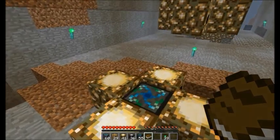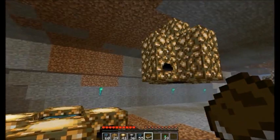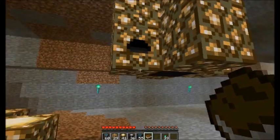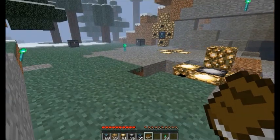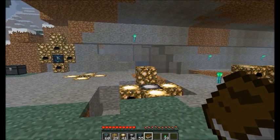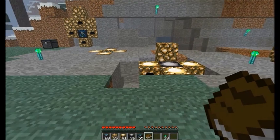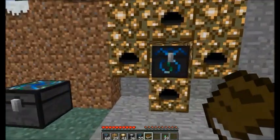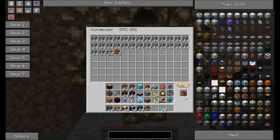Over here we have a condenser setup, another condenser setup on the floor, and here's another condenser setup mounted to the ceiling. Now, the three main reasons why you would want to build arrays like these — of energy collectors, relays, and condensers — are as follows. The first one is energy collectors powering a condenser to produce blocks for you.